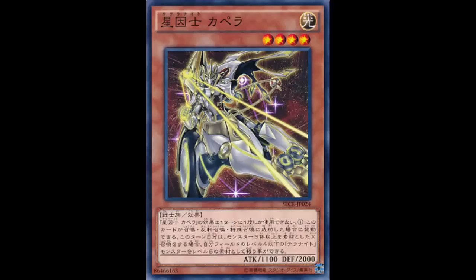Tellknight Capella — I think that's how you pronounce it. Tellknight Capella is a Light Warrior Effect monster, Level 4, with 1100 ATK and 2000 DEF. Nice big 2000 DEF — not bad. Let's go over this effect and determine whether this card should be run or not.